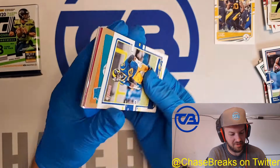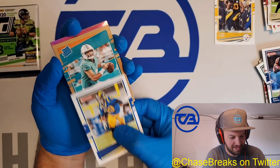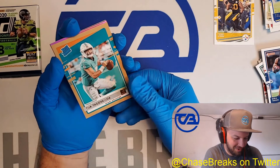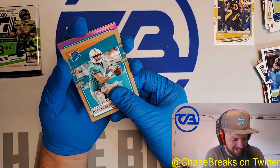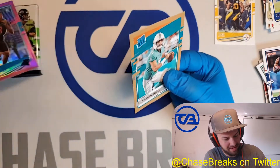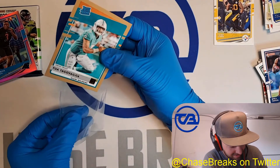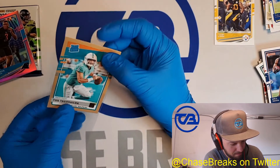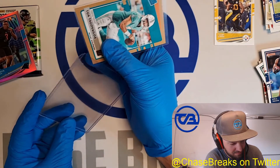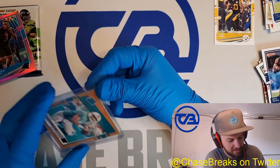This is a bronze rated rookie — is this Tua? It is! Oh my God. Wow. I'll take it. So we got a pink Derek Brown behind that. This has been the Tua Mega Box. I'm really going to have to start rooting for him when he starts playing now. Wow.